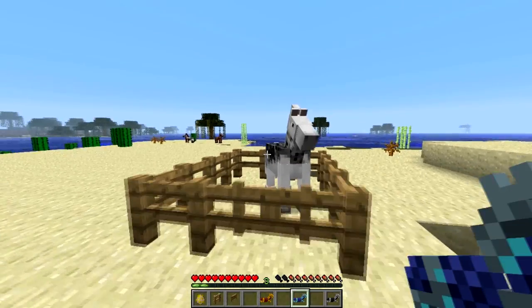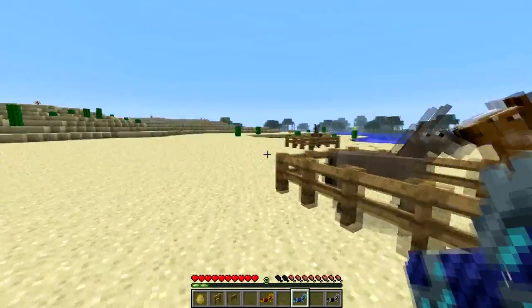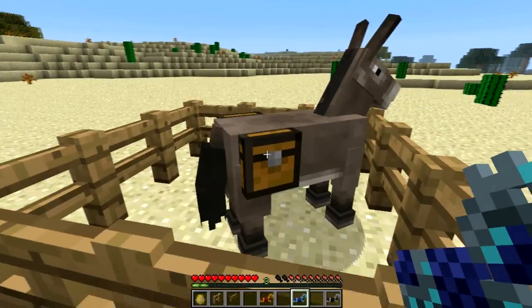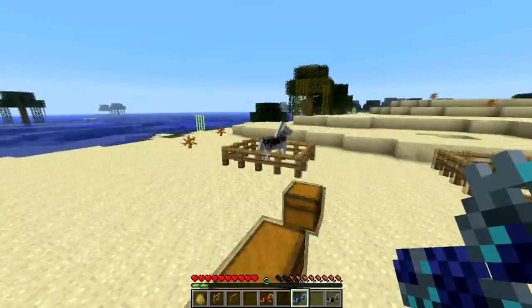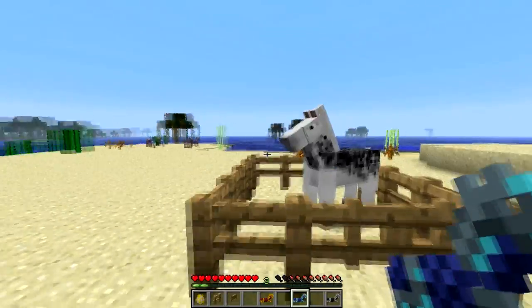That is basically all there is about horse armor — this is what it looks like, that is how it's crafted, and how much protection it gives. You can't put armor on mules; you can put chests on mules, but that's going to be part of the items next episode, which will show all the different items that were added. I just wanted to do armor on its own because I know people would have questions on that.